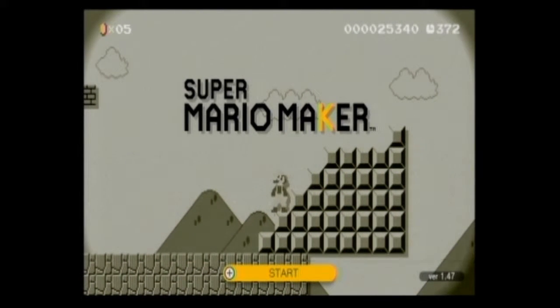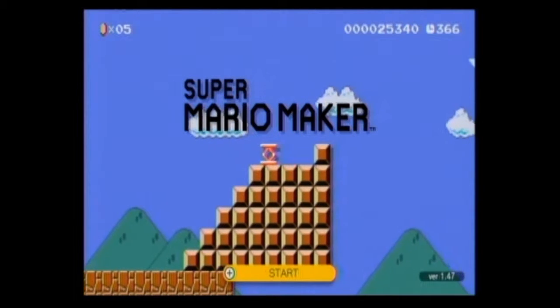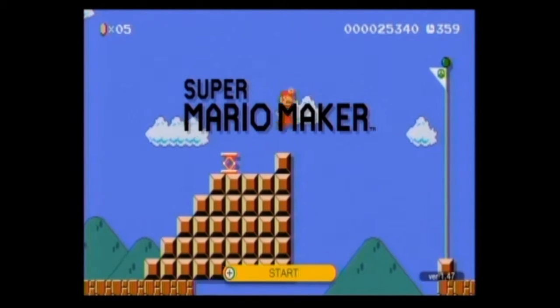Seriously, why didn't we get Game Boy Mario as a theme? Let's talk about it. So he will give you a spring, I will give you a Goomba shoe, or I'll give you a Yoshi if you're in Smart.